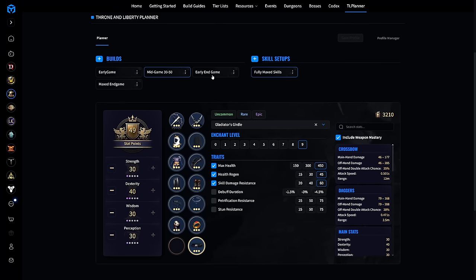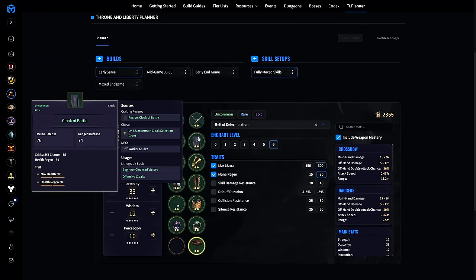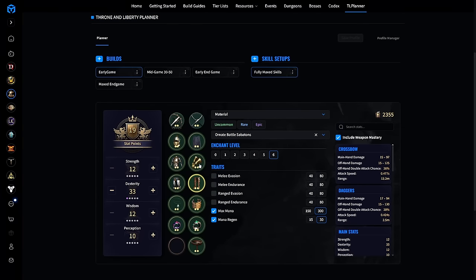This guide is going to cover your early game, mid game, early end game, and maxed end game build. When you invite a new player or start a new character, you'll be able to come here and get everything you need to go from point A to point B — point B being early end game. Most people won't reach the maxed end game setup unless they get one specific item, so the early end game setup is likely your final setup with a few replacements.